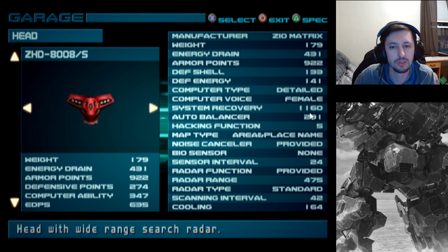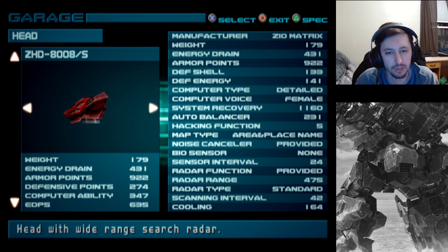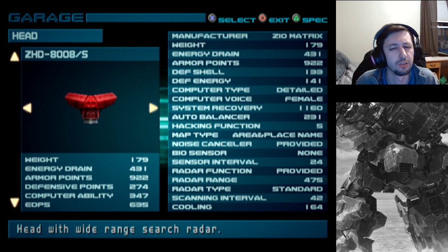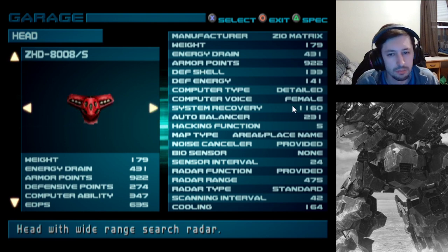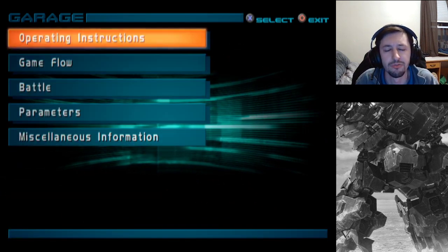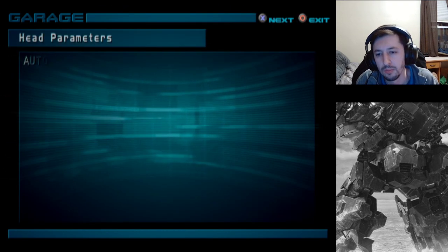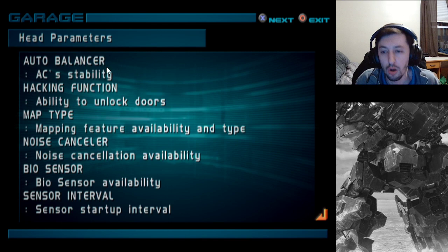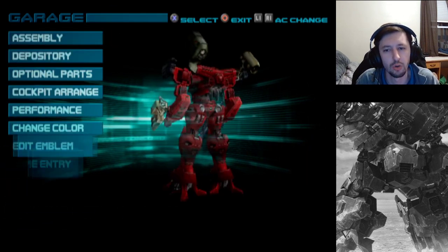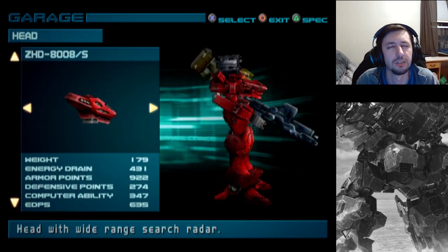The extra stats here are: the voice for the computer is now changed by your head; if there's anything that knocks your lock-on out, like ECM or anything like that, there's the system recovery stat; and the auto balancer, which says AC's stability is just an overall thing to help with the landing and defensive stabilities in the game.